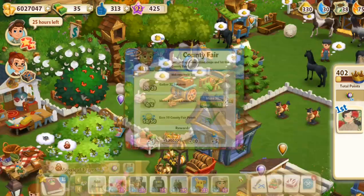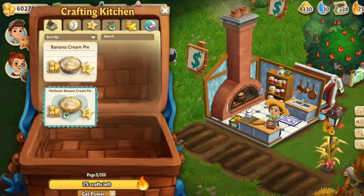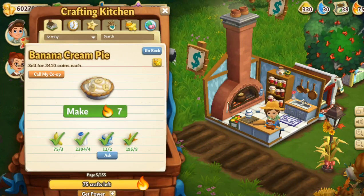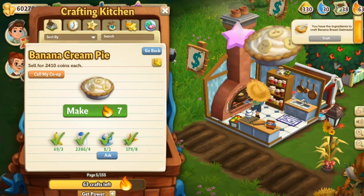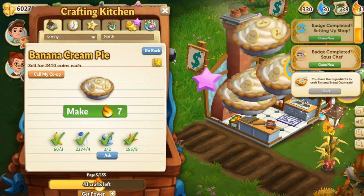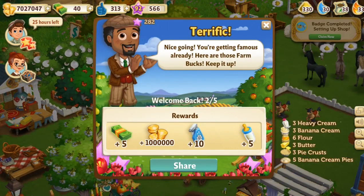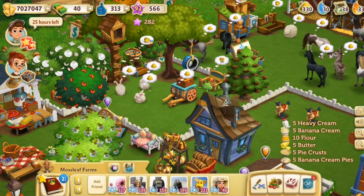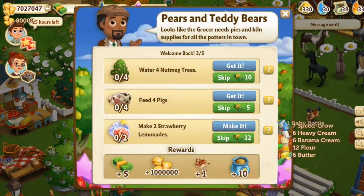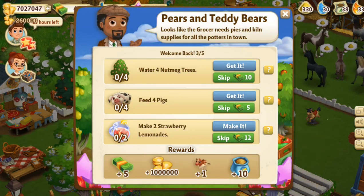Let's make some of those banana cream pies, because that sounds amazing. I love the cooking in this game — it's one of my favorite things. I have enough sugar — one, two, three, four, five, six. I did it! And now we get another cool million in the bank for making some really fancy banana cream pies. We can also get a baby Assyrian cow!